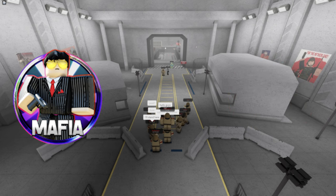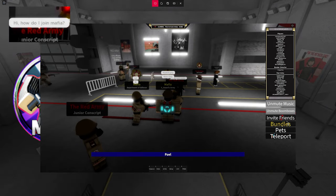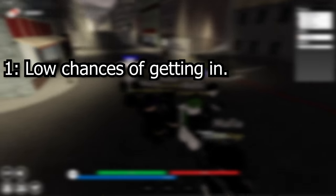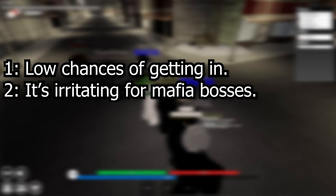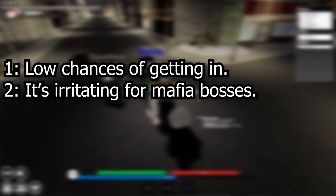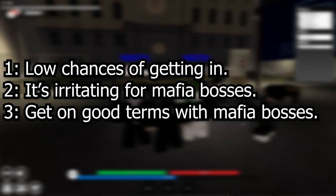Let's say you want to join a mafia instead of creating one. Firstly, don't go around asking random people you've never seen if you can join their mafia. Number one, the chances are super slim they'll say yes. Number two, it is pretty irritating getting that question almost ten times a day. And three, if you really want to join a mafia, get on good terms with the mafia bosses and hope for the best.